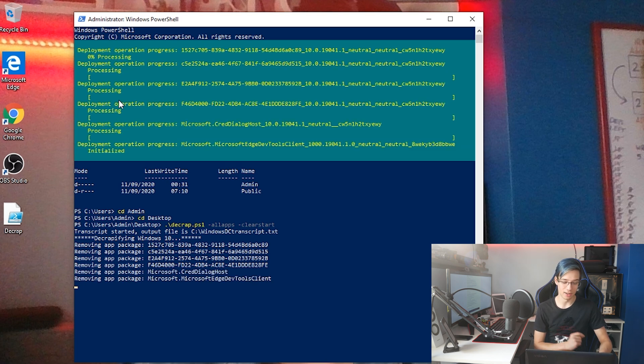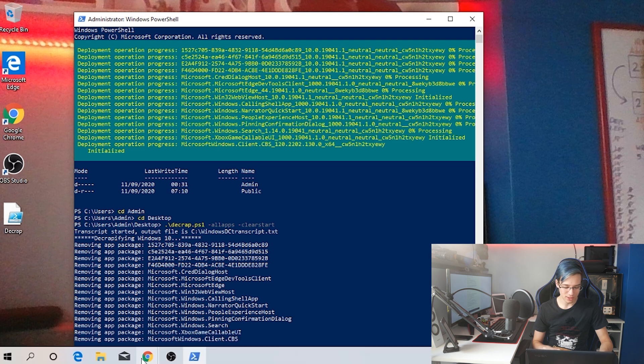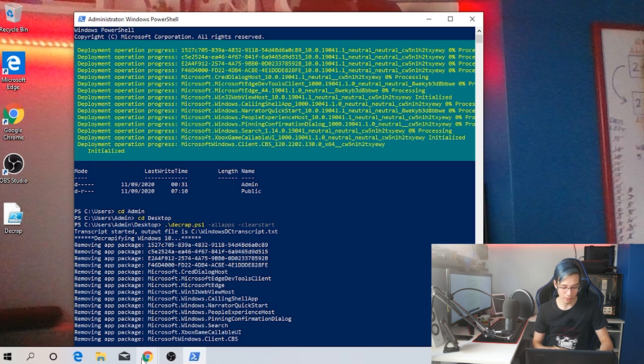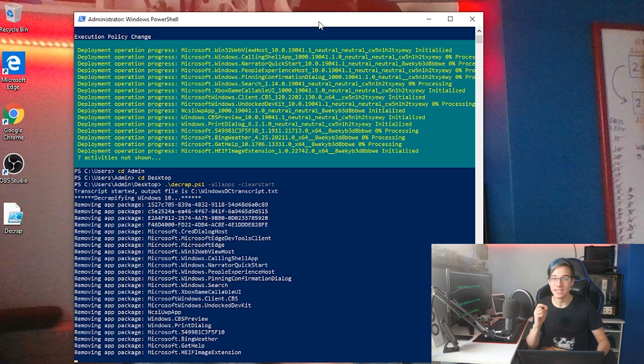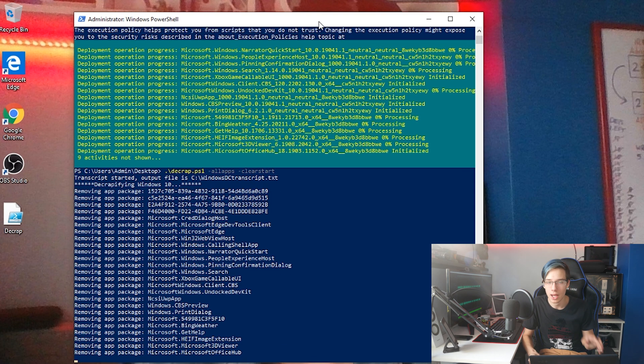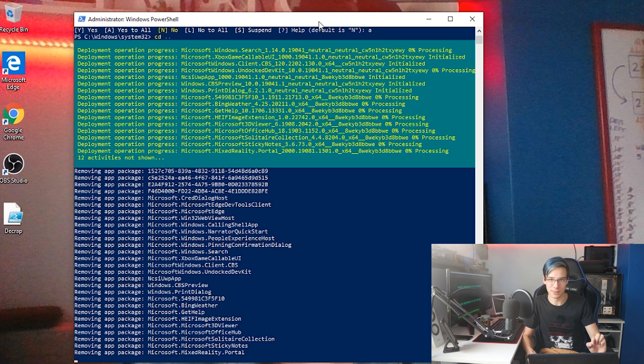As you can see, it is running right here before our eyes. The log is completing, it is deleting everything. We have Windows Mail down here, Edge, Cortana — the start menu is still its own thing. Hopefully by the end of this we should see a big change in the way Windows works. It is now removing all the packages — and yes, it is not disabling them. Like Linus was talking about a different way of decrapifying Windows, this is literally removing the apps straight from your Windows install.